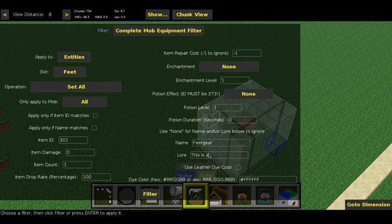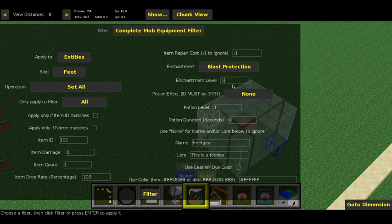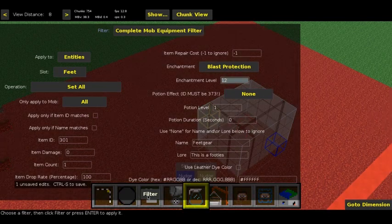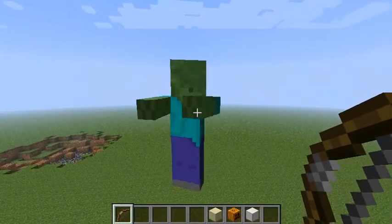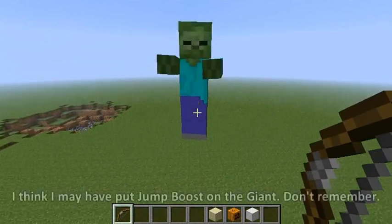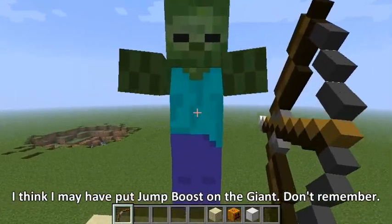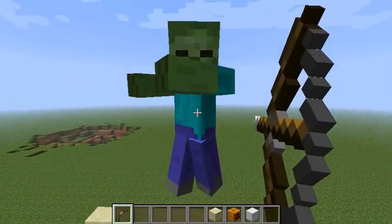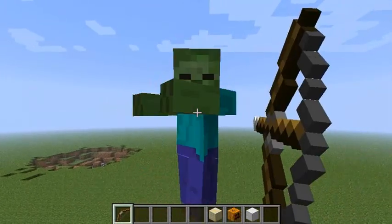Also, let's add an enchantment - say blast protection level 12, because why not. As we can see in game, the giant shows nothing - the equipment is not visually displayed. He is very jumpy all of a sudden; I think he's trying to get to me. With 50 health it takes about 12 fully drawn arrows to kill him, and 15 swings from a diamond sword.